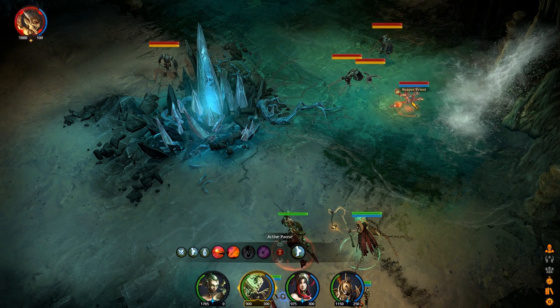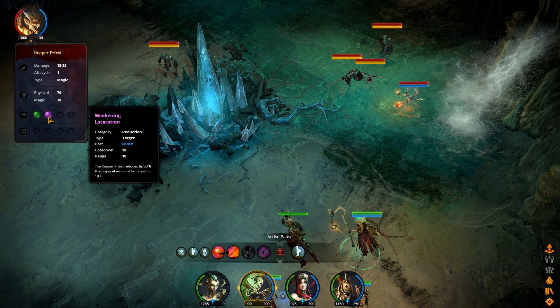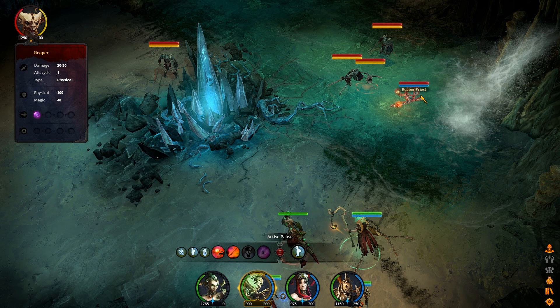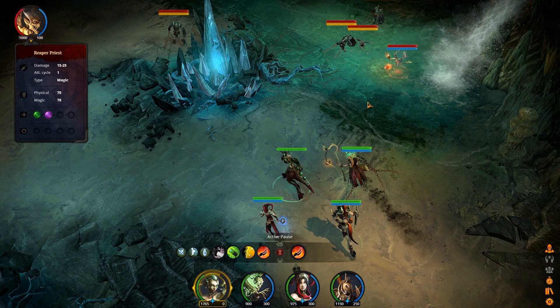Let's take a look at the opposition here. We've got a Reaper Priest along with a Reaper and a couple of skeletons in armor. The Reaper Priest has 70 physical and magical defense, and he has the ability to reduce physical armor as well as a heal. The Reaper projects a ball of energy that reduces healing received - that guy's really weak. So we're going to kill the Reaper Priest first - just going to run in there and do a massive cleave, then throw a projectile at him, do a chain spell, and just have him go straight for the attack.